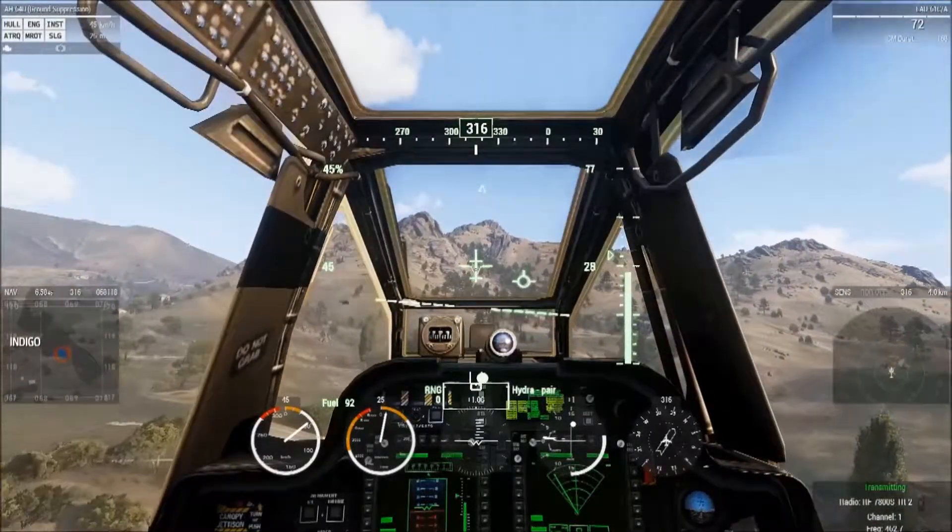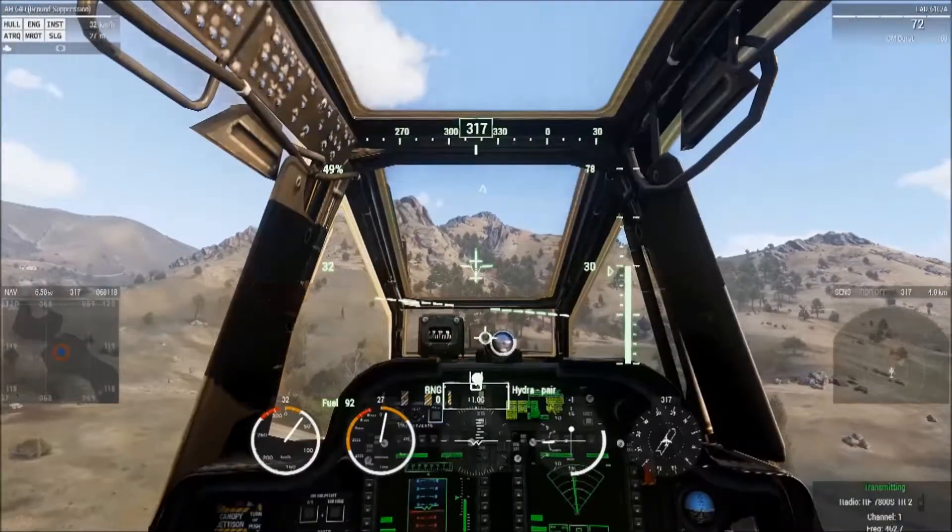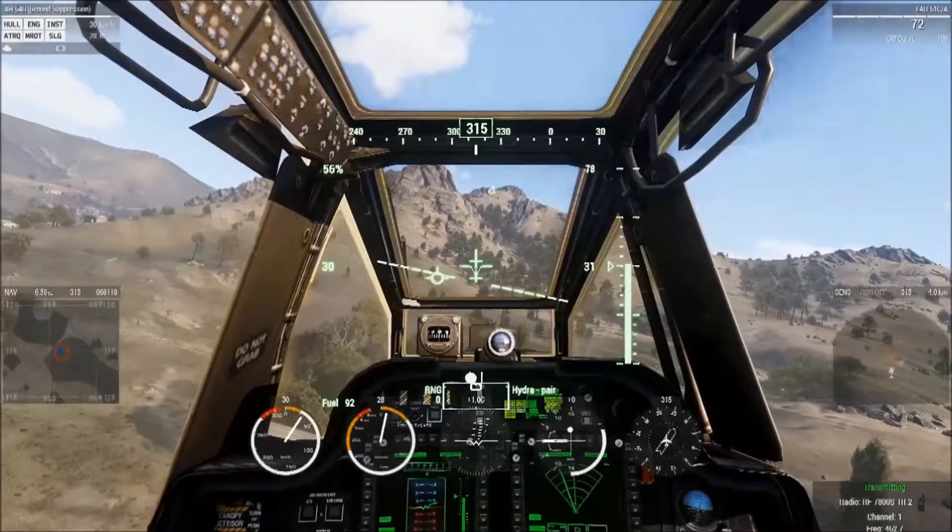Infidel 1, Raider 1. Arrived at BP Indigo. Time on target: 60 seconds.